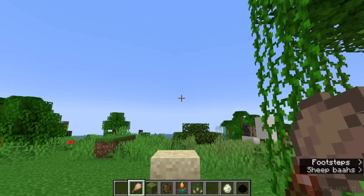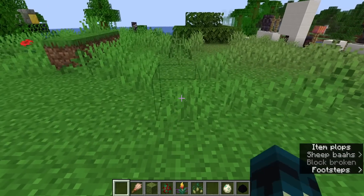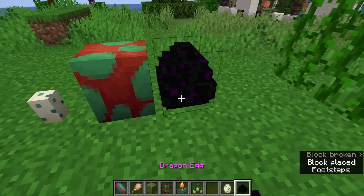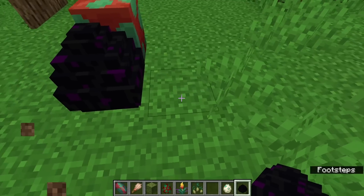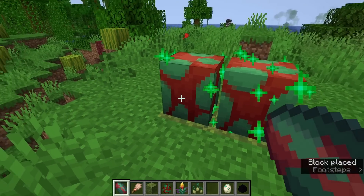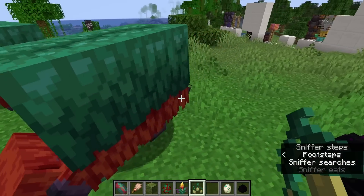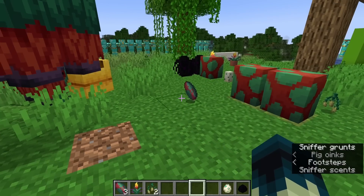The sniffers now have a complete feature set. You can find sniffer eggs in the suspicious sand in the warm ocean ruins. Once you find the sniffer egg, it is just huge — it barely fits inside of the inventory slot. When you place it down it is also huge — compare that to a turtle egg, it's the same size as a dragon egg basically, maybe a little bit taller. You can plant these things on any block in the game, but they prefer to be planted on moss. They'll take 10 minutes to hatch on moss and 20 minutes on any other block. Once you have two adult sniffers, these guys will dig up the ground and find you some torch flower seeds, and then you can use those to breed them. They will just drop an egg randomly as an item — you've got to be around to collect it.